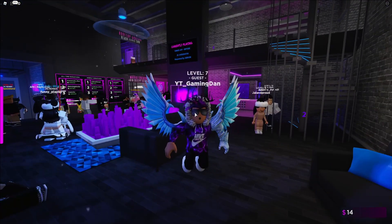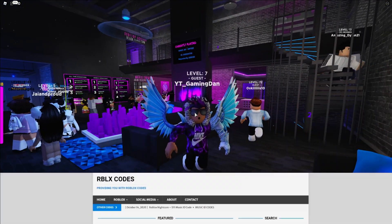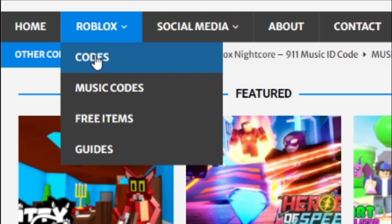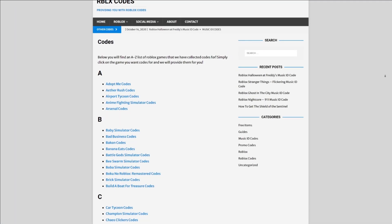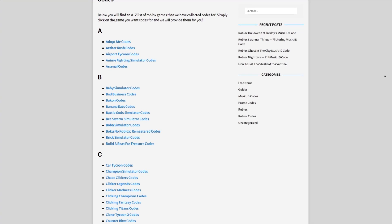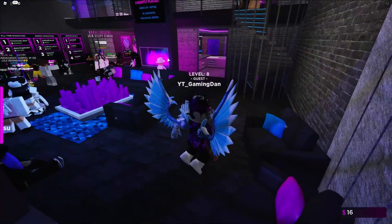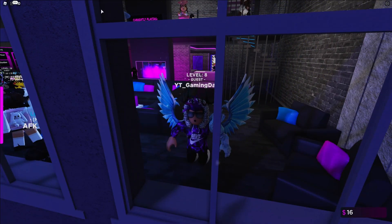I do need to tell you all about rblexcode.com — that's my Roblox code website where you can find game codes, music codes, and guides. There's tons of stuff in there that you guys have to check out. Overall it covers around 300 Roblox games, so if you guys need a code for a game it will be there. Anyway, let's go ahead and get into this video.